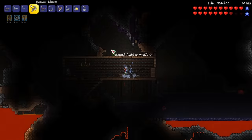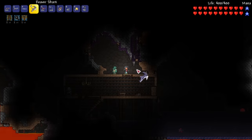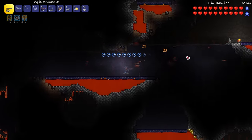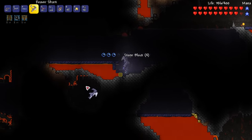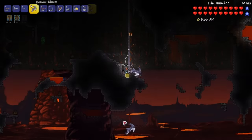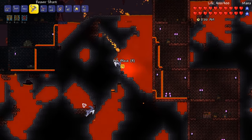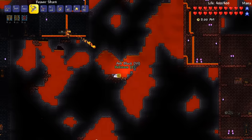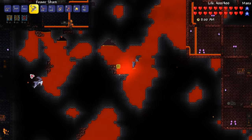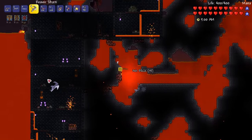After grabbing some potions I start digging a hellevator near our base. A meteorite lands while we're digging so we'll go collect the ore soon — we're one step closer to making our star cannon. I eventually find the goblin tinkerer and purchase a tinkerer's workshop and rocket boots. There's some obsidian nearby so I mine up a bunch of it to help me craft some hellstone bars. As I approach the underworld I drink an obsidian skin potion and jump straight into the lava. To craft a full set of molten armor I only need 135 hellstone ore, and I grab a few extra ores to craft a molten fury bow as well.